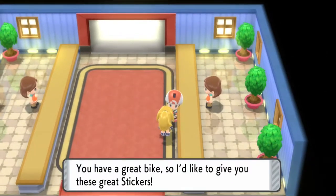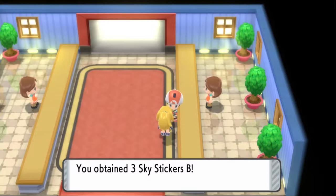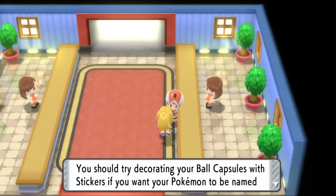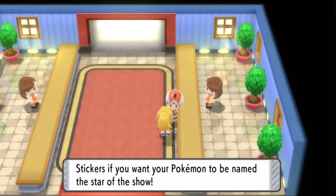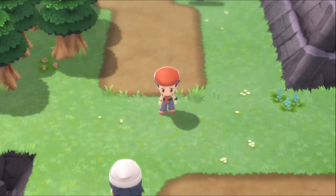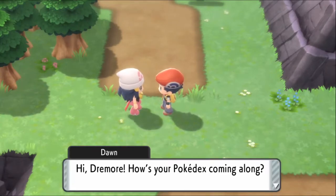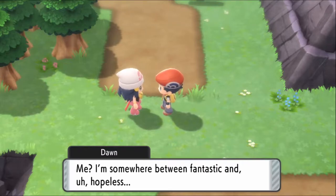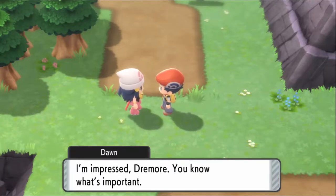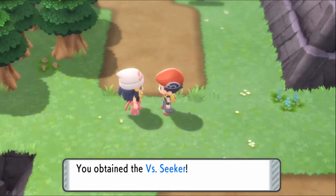Received great stickers for having a great bike. Dawn appears and gives me a VS Seeker — with it you can find trainers who want a rematch. She also gives a Dowsing Machine for the Poketch, which functions as an item finder — especially useful inside dark caves.